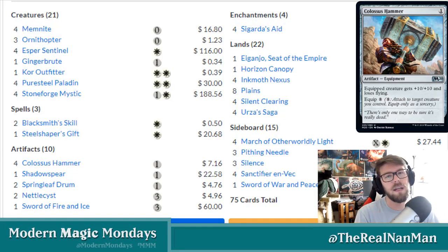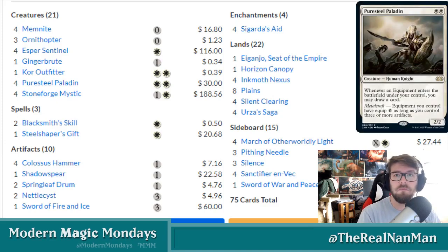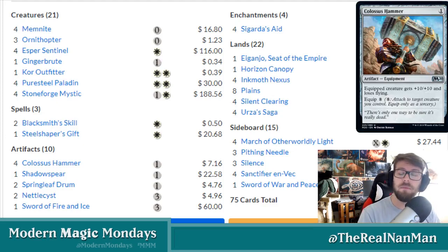I've got two versions that we're going to highlight today. One is the more traditional mono-white style, and then we have the blue-white version that's starting to crop up. We'll talk about the ins and outs of why you might be seeing the shift as people are figuring out what they can put in here that costs three or more mana as a permanent, now that Lurus is gone.